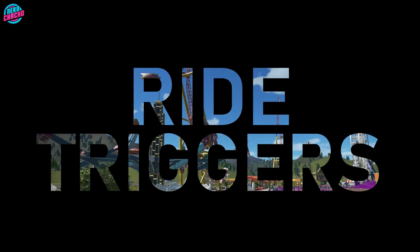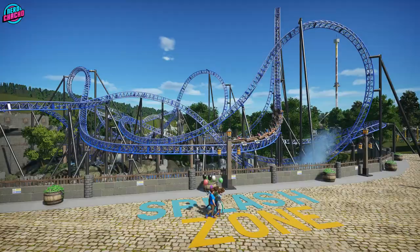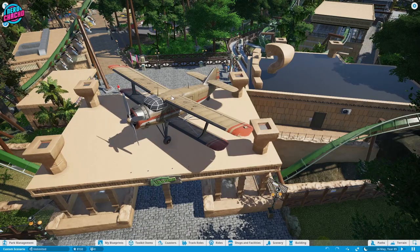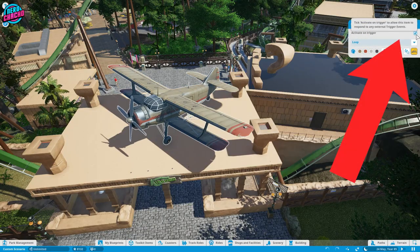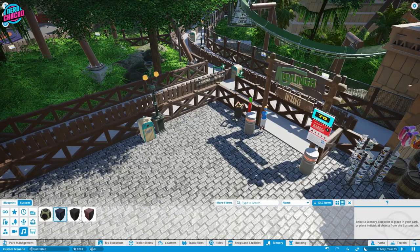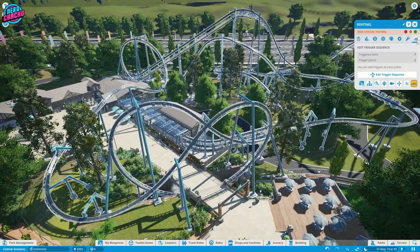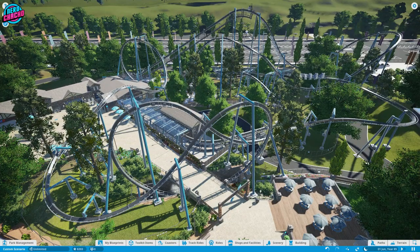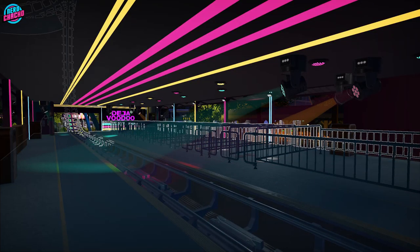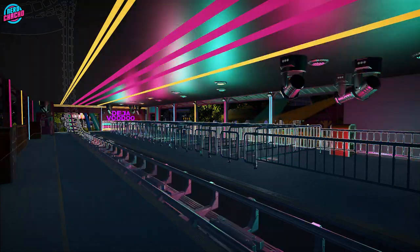And the last piece of the puzzle are the triggers. These are effects that can be set off as the ride is operating, and you can apply them to any ride in Planet Coaster. The first thing to do is set up the effects around the ride. You can tell what can be triggered as the item will have this little checkbox in the details window. You can also have music and sound effects too, but you're going to need to place the speakers and select the sound if you want to have these. Then when you are ready, head to the ride window and add a trigger point, so when the front of the train passes over that point — even if it is travelling backwards — or the specific ride sequence starts, the objects that you've selected will then play.